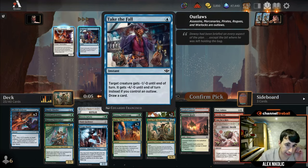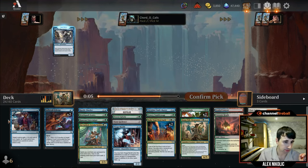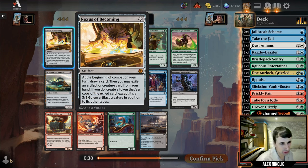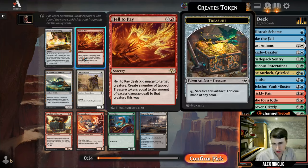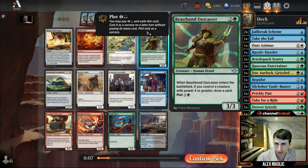Take the Fall is wheeling, which is pretty nice — great if you're committing crimes, but even if you're not, it's a negative-four draw-a-card as long as you have an outlaw. We opened a Nexus of Becoming — six-mana artifact at mythic, at the beginning of combat you draw a card and can exile an artifact or creature from your hand to create a 3/3 golem copy token. A good top-end card, but I'm going to take Outcaster Greenblade instead — it's exactly what we want. Fixes mana, is a good threat, fetches deserts. One of the best uncommons.